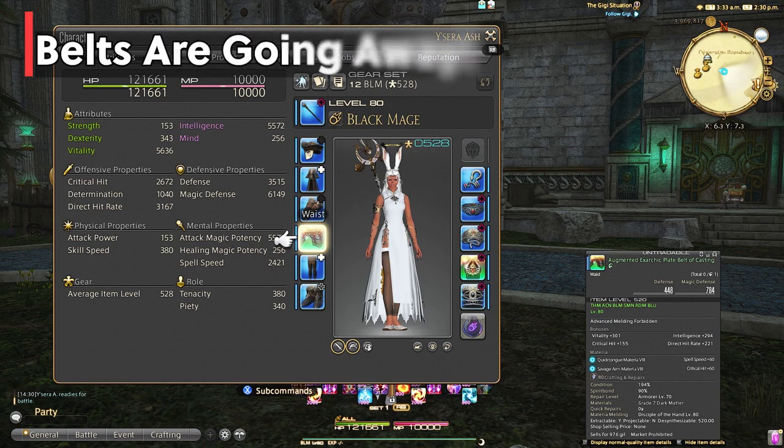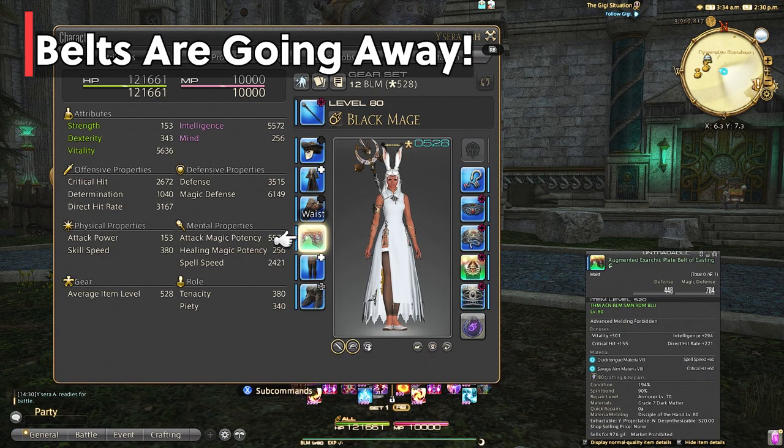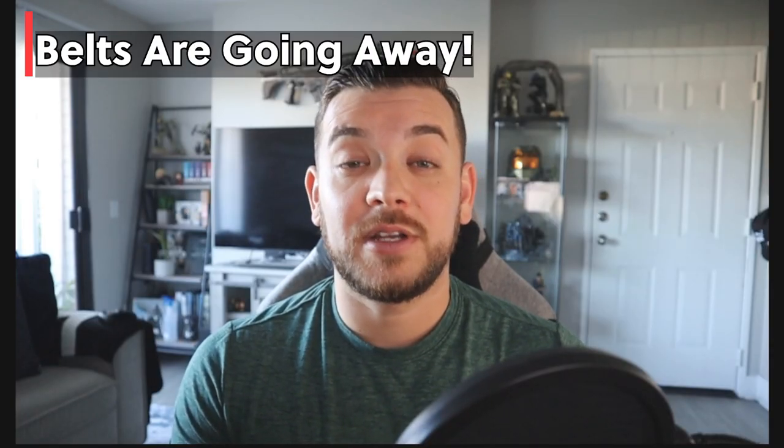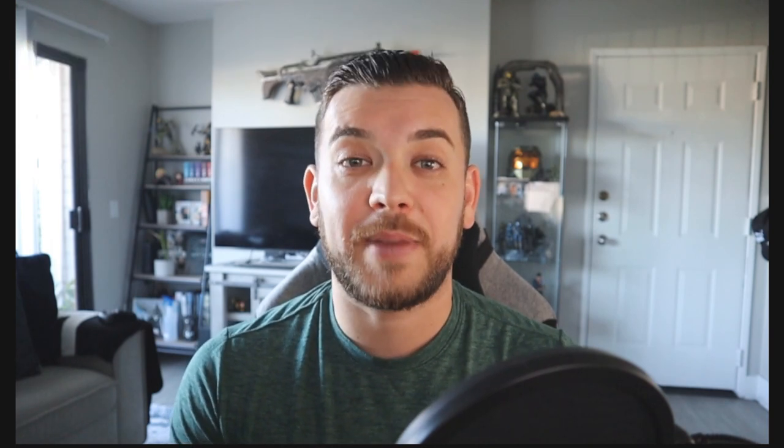Belts are going away, so make sure to go to each one of your jobs and unequip the belt as well as take out the materia. If you were at level 80 with a belt you don't want to lose that materia because it is really expensive. If you have all level 80 jobs, you really want to make sure you don't waste any materia by leaving it in the belt.